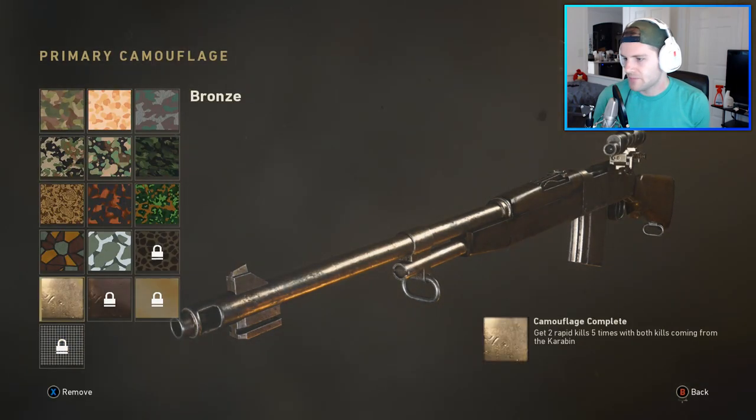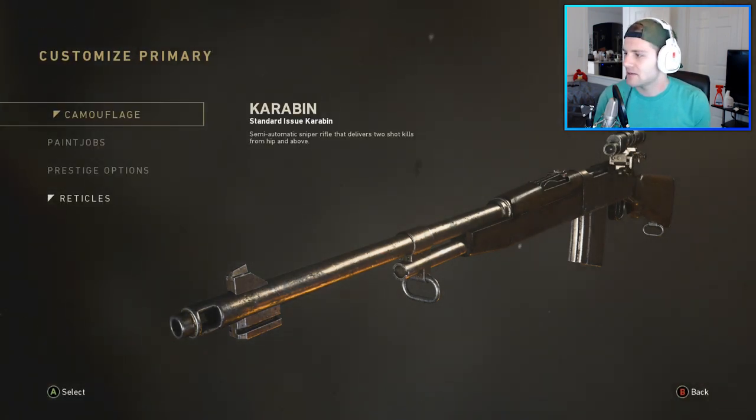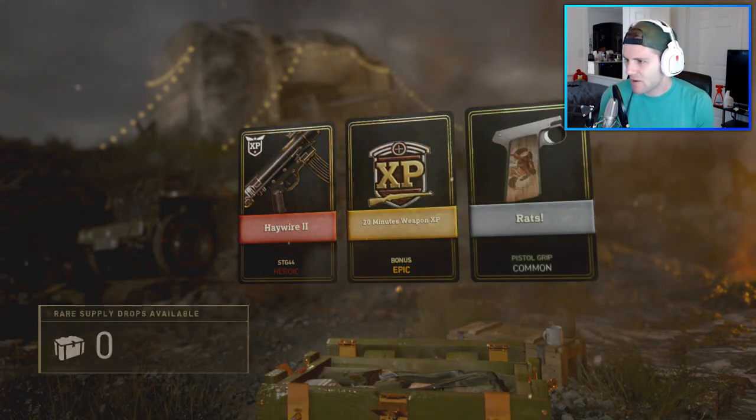All right, let's check out the camos. We have 26 more kills that we need with the carabine, and then two more five killstreaks. That should take us another one, maybe two games.